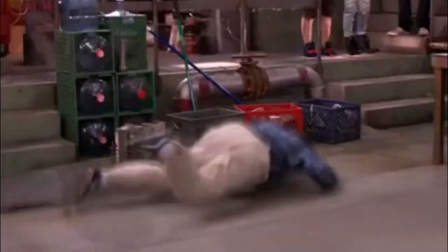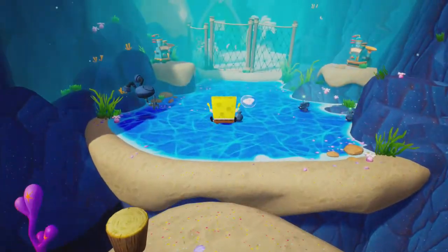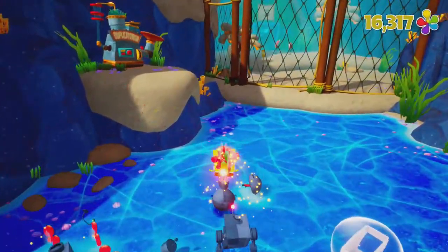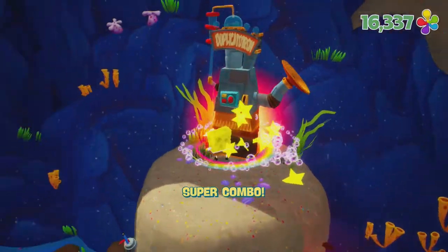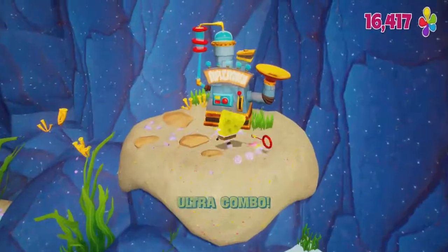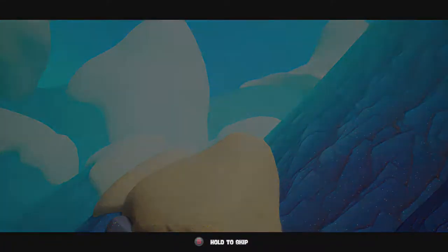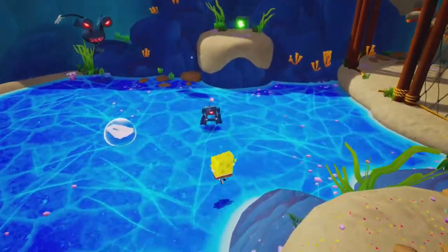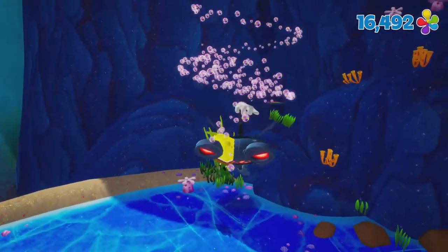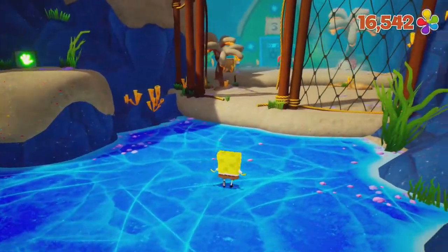We could get another golden spatula. It respawned me up here — this is what I wanted. I want to kill these robots because we get our third spatula from Squidward. We don't actually have to even go talk to Squidward — we just got to kill the robots, and then our thing will roll down. Just hitting those buttons spawns up this golden spatula.